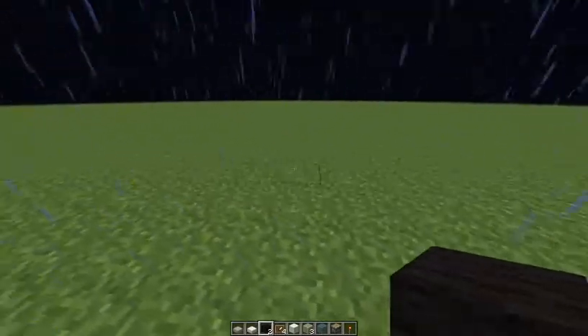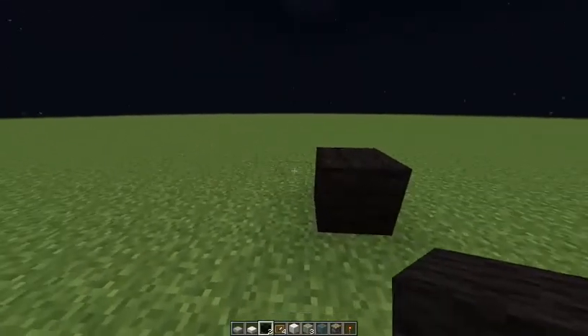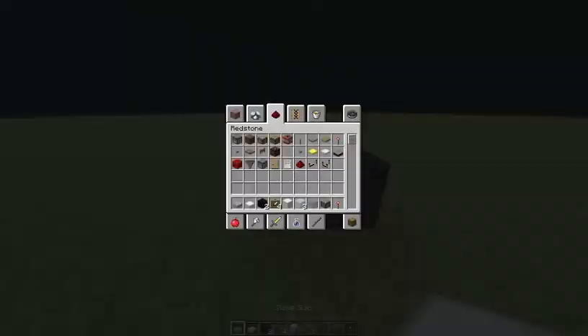Hello again guys. Let's start building the RV. Now this is the wheel. We will use these things: black wool, stone slabs, quartz slabs, quartz block, white stained glass, light blue stained glass, piston and redstone torch.